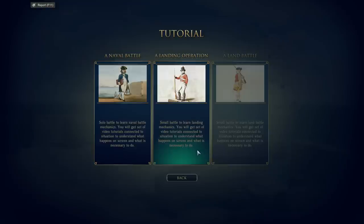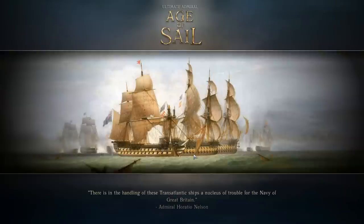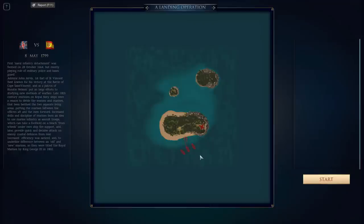I just now ran the update for the game, so I haven't even looked at this yet. We're going to do it together. 'A small battle to learn landing mechanics. You'll get a set of video tutorials connected to the situation to understand what happens on screen and what is necessary to do.' So this game involves naval combat, land combat, and then the mix of the two — amphibious operations. We are 8 May 1799, still looking at the British versus the Spanish.